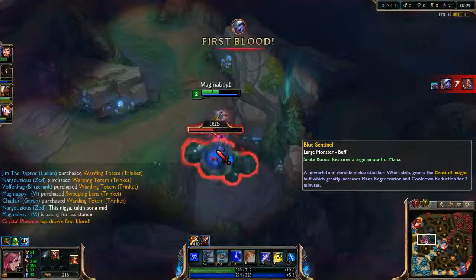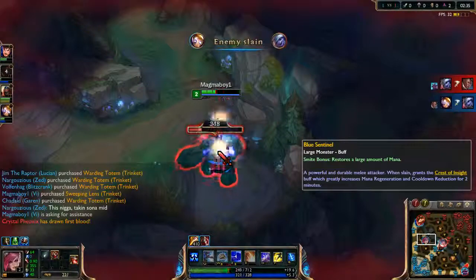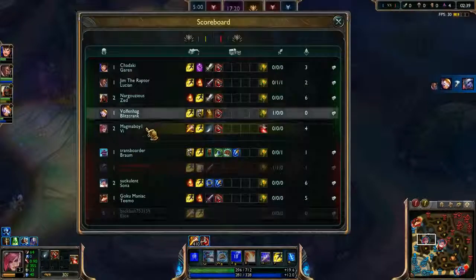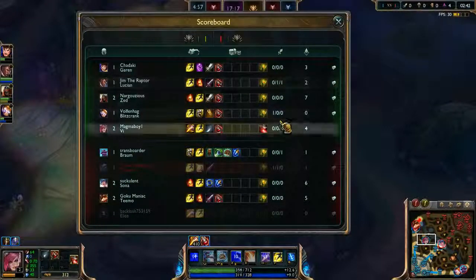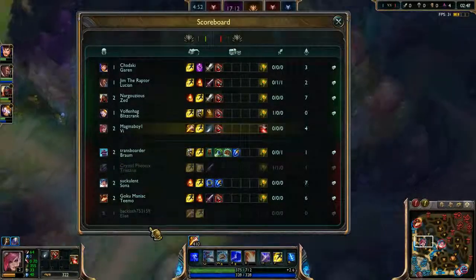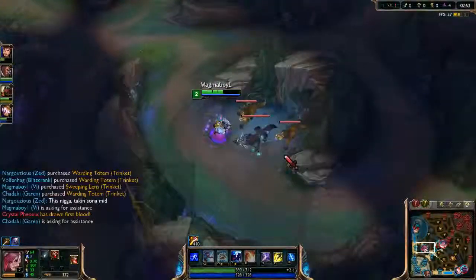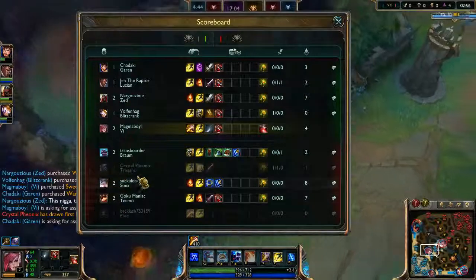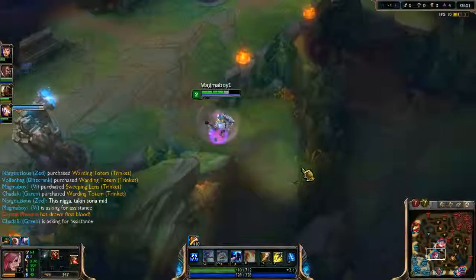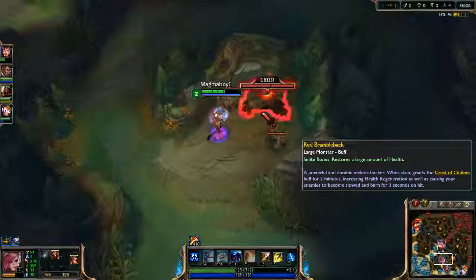I'm going to pop one potion, hopefully not needing to, but I'm just doing it out of caution. It seems like their Tristana got killed by our Blitzcrank, but our Lucian also died to the Tristana. It seems like an even trade, but Tristana was the one who got the kill so she got more gold, which is going to be a little weird.